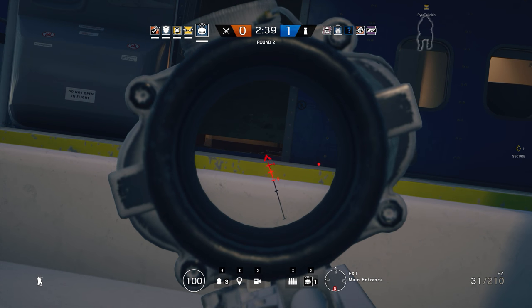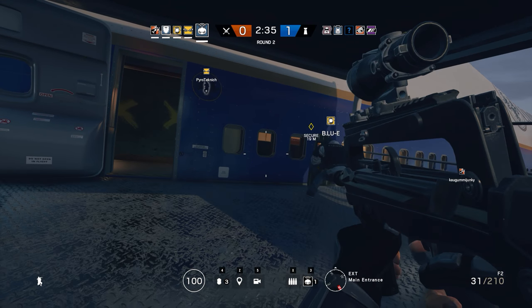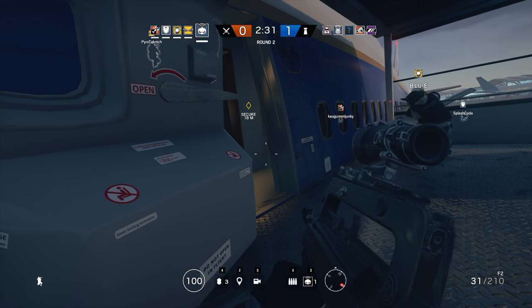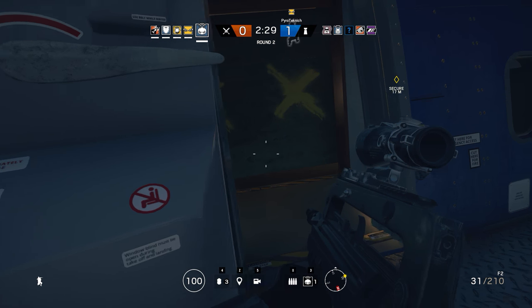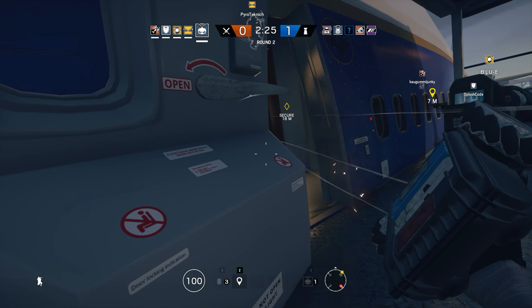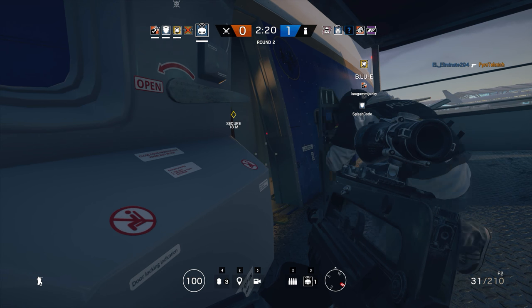What's up guys, Rogue9 here and today we're taking another look at the extended barrel in Rainbow Six Siege. Those of you who have been following my work for a while now will know that in the past I have branded the extended barrel as pointless. But how have the recent changes to the damage drop-off modelling affected the extended barrel and what about ELA's new shotgun, the FO-12?